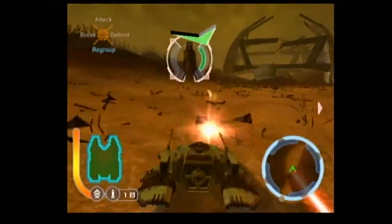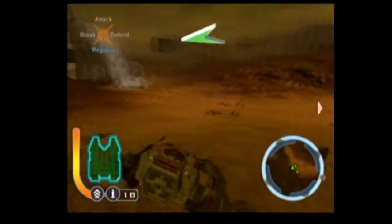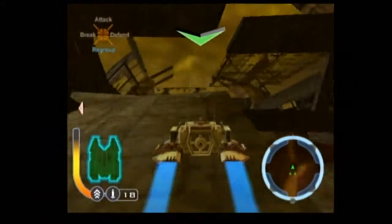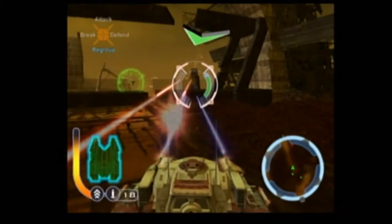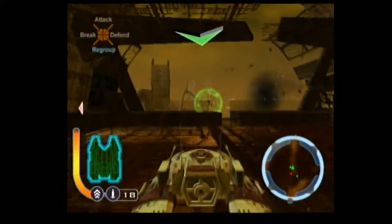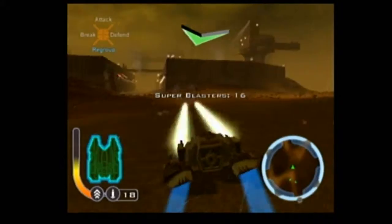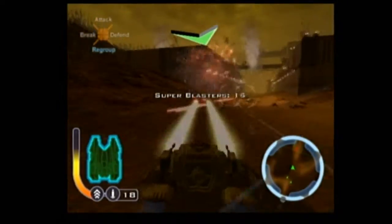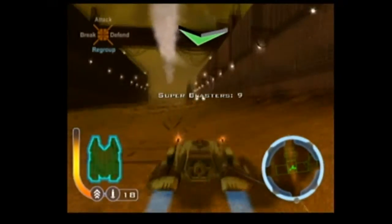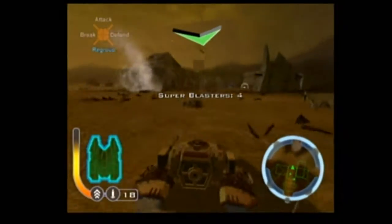The main objective is to get to our next destination — the ambush point. Let me try going up this ramp here. I can take them out at a distance too, which is really nice. Now let's use the super blasters — these do more damage than regular blasters, so it's a good upgrade. You only have limited time with them, about 15 seconds max.